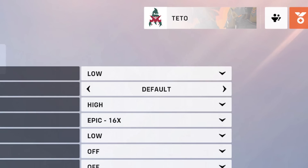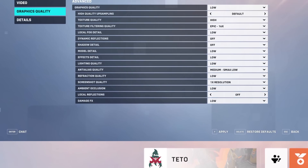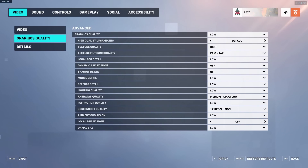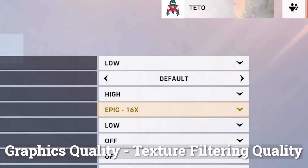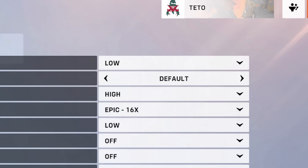Graphics quality. Texture quality — set this to high. This has no significant impact on performance and improves visuals. Texture filtering quality — same as the above, set this to 16x. On modern GPUs, this has no measurable performance impact and improves visuals a lot.